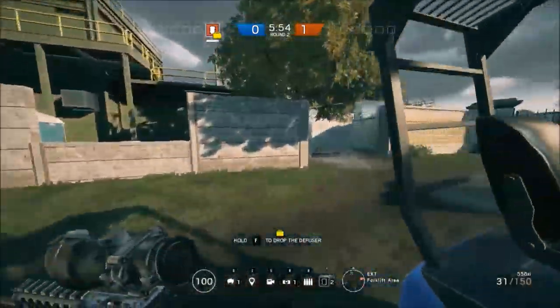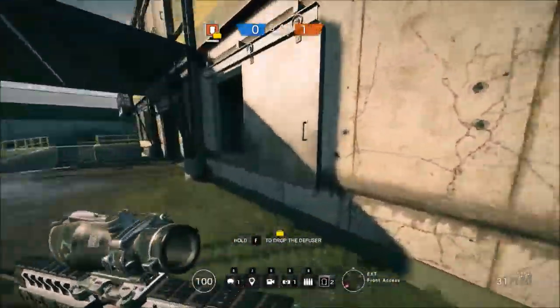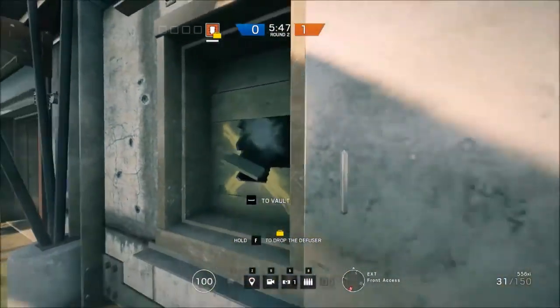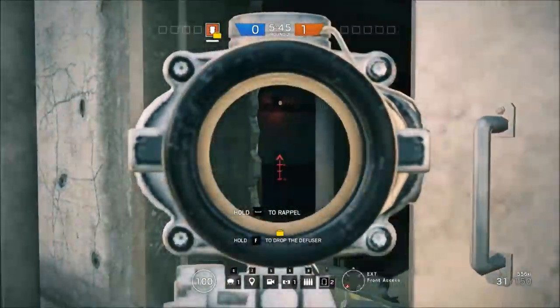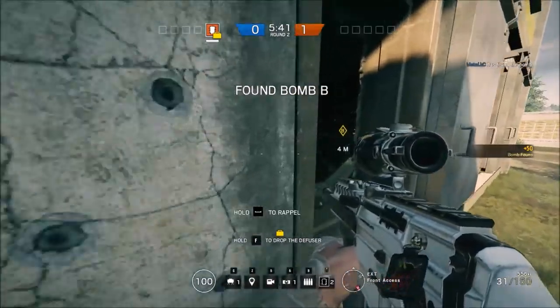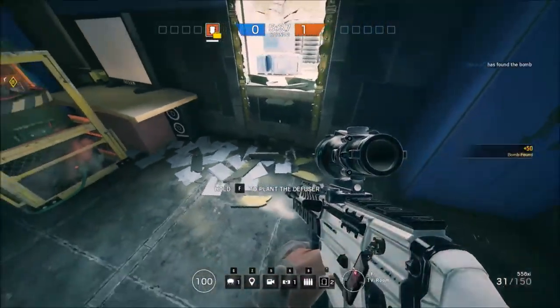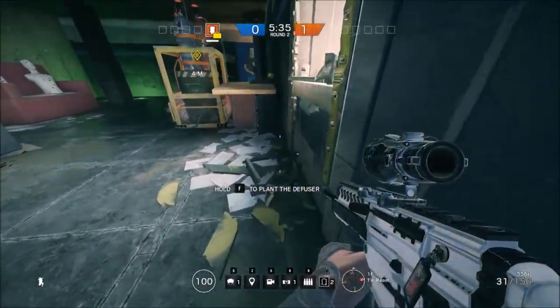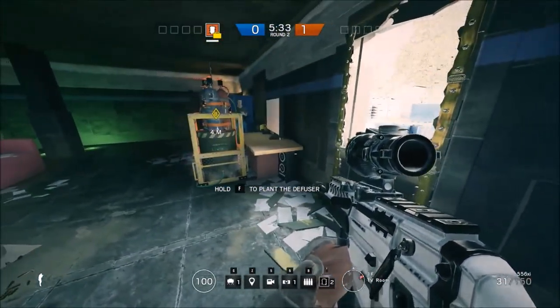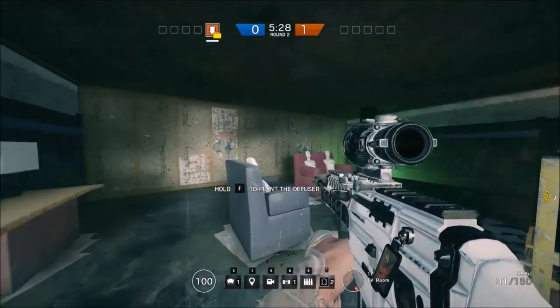The other way you could take this is to play the front door and front window. This way you actually don't even need to bring Thermite on your roster, which frees up your operator selection. However, your positioning options won't be as good if you have to play from this window, and you won't be able to completely see the defender defusing. They might even be able to defuse from back here and you won't see them at all. It's just kind of a preference choice — I think either one can work planting at B or A.